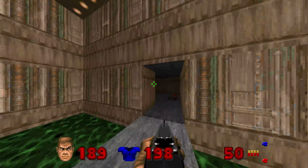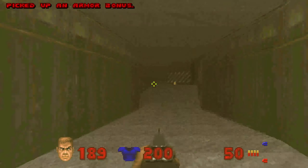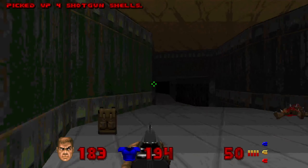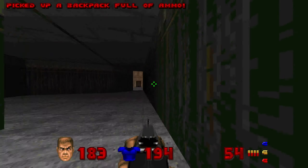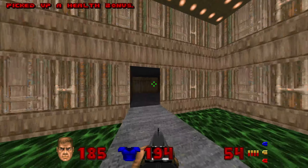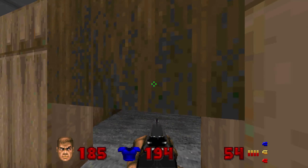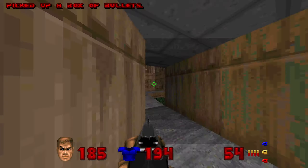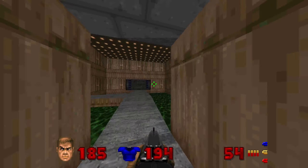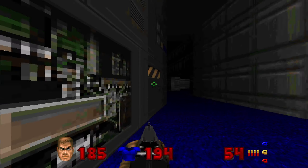All right, let's figure out where we got to go here. We're going to do this. Got the yellow key. Got a backpack. What would have been in here, right? Let's get out of here. We got the yellow key card, so that means we can go directly back to the beginning.